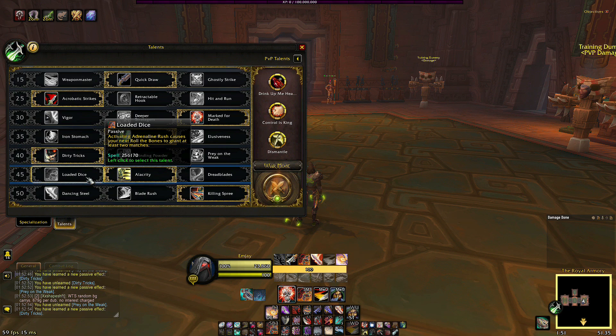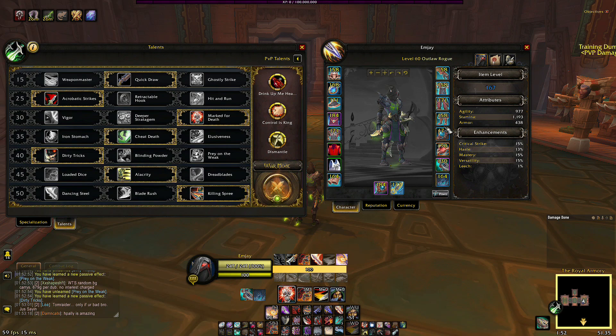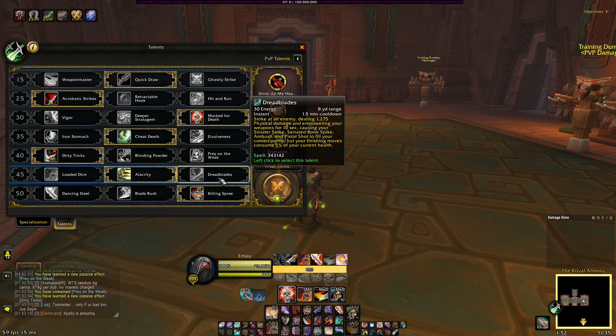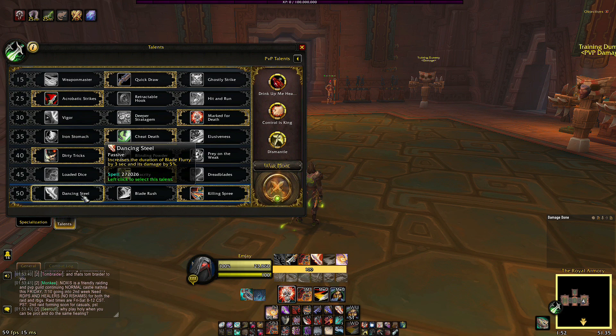At level 45, Loaded Dice only activates when you use Adrenaline Rush, so I don't get much use out of it. I use Alacrity — it gives 10% extra haste at five stacks. I'm at 13% haste base, so it puts me at 23% haste, which is really nice. You could try Dread Blades but I don't like it personally — it's on a long cooldown.